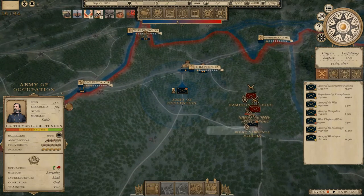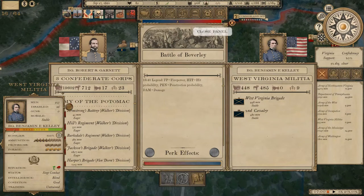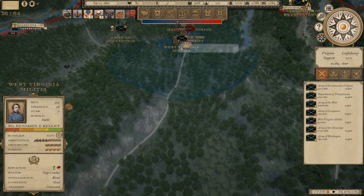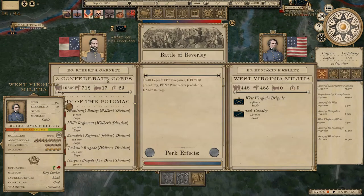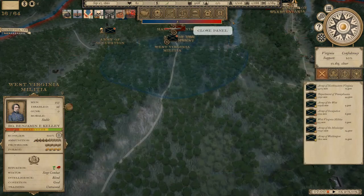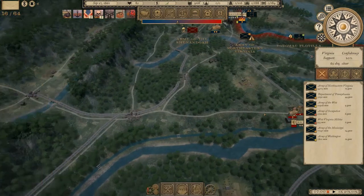The Army of Occupation and the West Virginia militia are looking very poorly right now. At the very least, Kelly's men are inflicting some casualties on the Rebs, though it's really not much. It's 448 men against just under 1,000 against 19,000. That's never going to go in their favor, but at least he's inflicting more casualties than he's taking, and that's what matters.